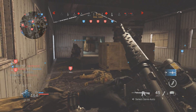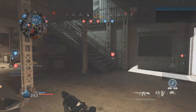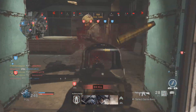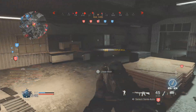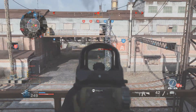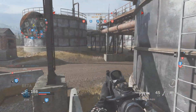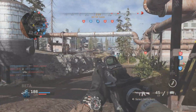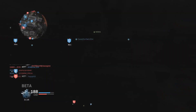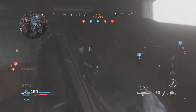Moving on to the fifth tip: watch your kill cams. This is such an underrated thing. Instead of spamming square or X as soon as you die without knowing where you died from, watch who just killed you. Because kill cams are actually quite long, you can see how they got to where they are, any vantage points you could use to see them and get a kill without them noticing. It lets you identify where they are and then decide — either go for them or avoid that part of the map like it's the plague.